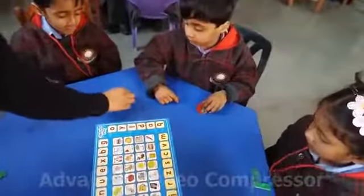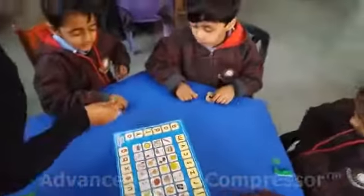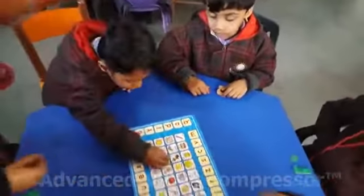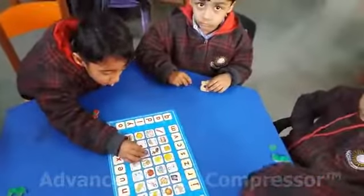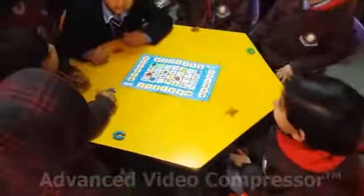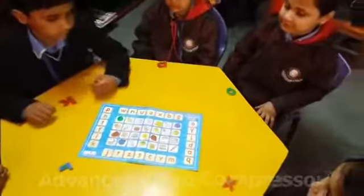Krati, which letter is it? F. Very good. Put your point. F for fish. Wow! You're already done. Very good. Very good. This can also be done. Very good.